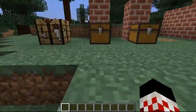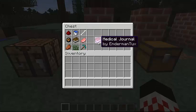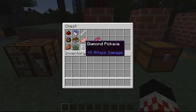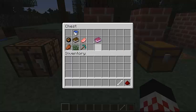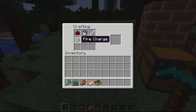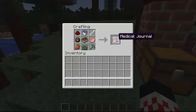So let's get started with the recipes. Over here we have the medical journal. This is the crafting recipe, and these are all the items you need: redstone, water bucket, bone, fire charge, book, raw pork chop, rotten flesh, grass, diamond, and a diamond pickaxe. If you grab all these, go to the crafting table and just put it in that order — and you get a medical journal.